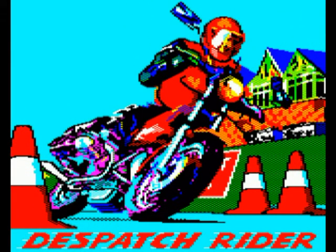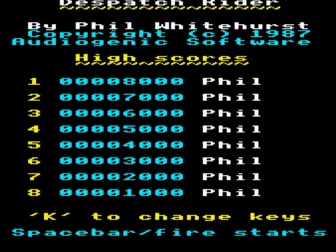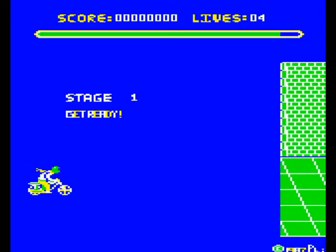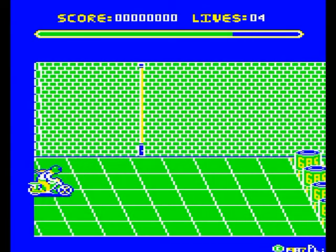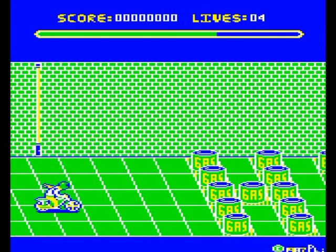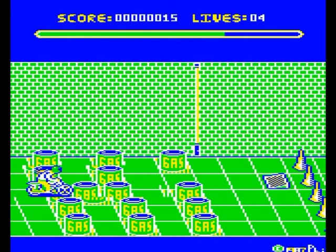Despatch Rider puts you in charge of Dick Decker on a Yamazaki 750, with no other aim in life than to clear seven streets of ramps, puddles and petrol cans. The action is viewed from the side on, and the all-important petrol meter is set conspicuously in the centre of the screen.